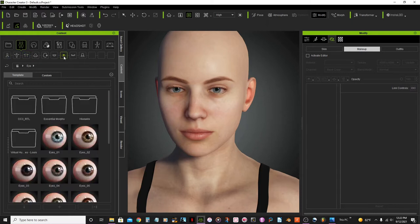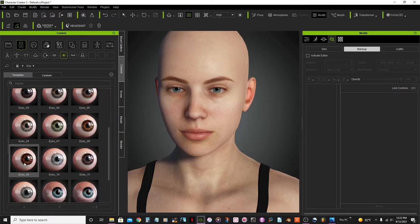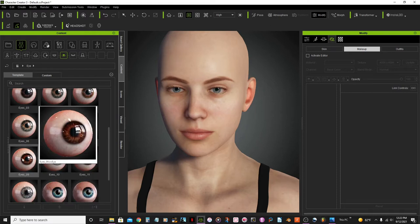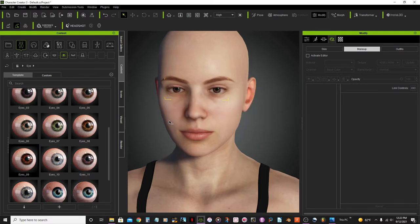Next I want to change the color of her eyes. I'll go to the eyeball option and look for a brown color — it'll be Eyes 09.